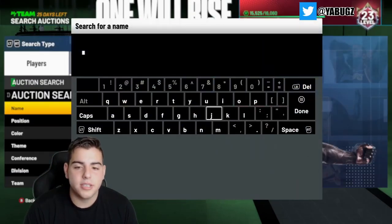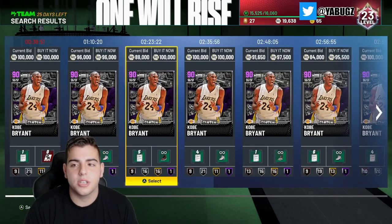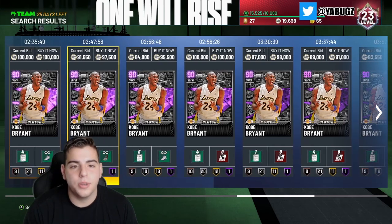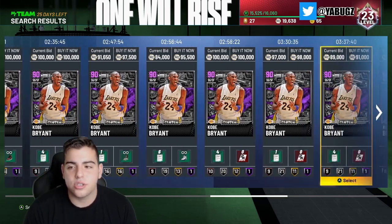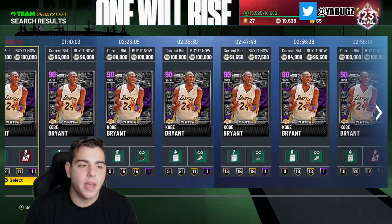Let's talk about pricing. Let's talk about Kobe Bryant — one of the most expensive cards in the game. He was going for around 100,000 MT not too long ago; he's down to 89,000 MT. My prediction is that sometime this week he'll probably rise right back up to 100,000 MT. As you guys can see, there's not a lot of Kobes up here, so if you have Kobes I would recommend holding on to them.